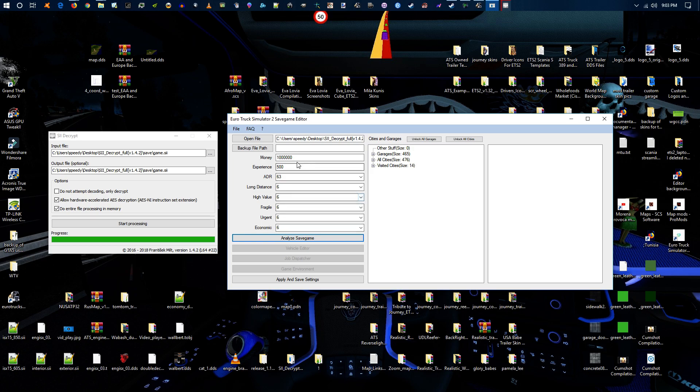After analyzing, it shows you how much money you have, your experience, long distance, high value, fragile, urgent, economic — and once you've applied the settings you can unlock all garages or unlock all cities if that's what you want. Make sure you do a backup of your save game just in case something goes wrong, or test it on a dummy profile — that's what I did so it wouldn't mess up my main profile.